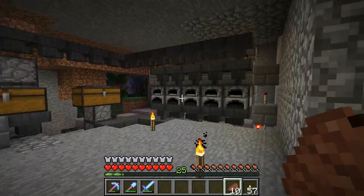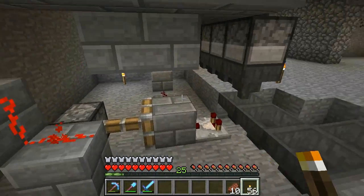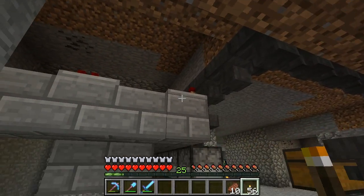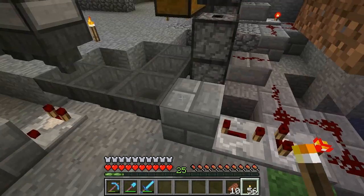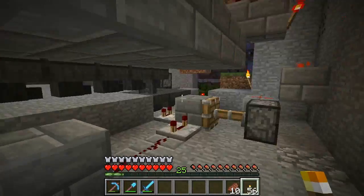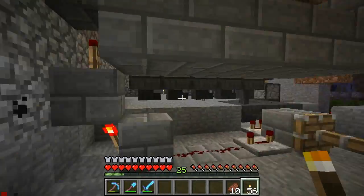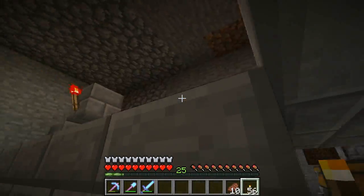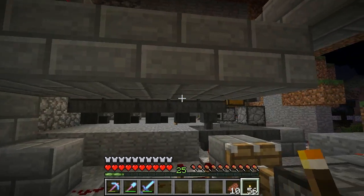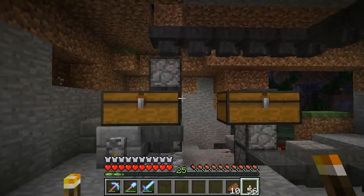Hey guys, Brenny here and welcome to Amplified Survival. I've finished the fail-safe system I didn't add in the previous episode. It detects if stuff's coming in and out, and if stuff isn't coming in but still going out, it sends pulses to allow stuff to go into the furnaces. I'm not sure it makes them go evenly, which I'm a bit bummed about, but it's really just a fail-safe because I don't think it will ever be needed.